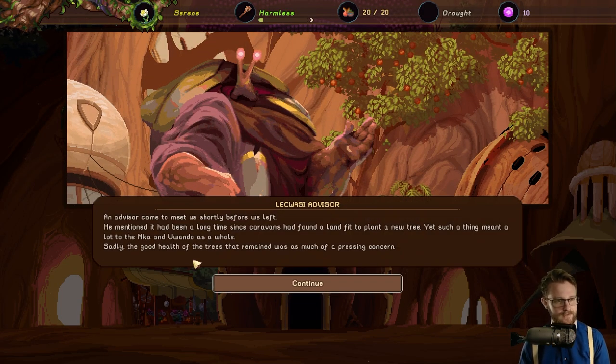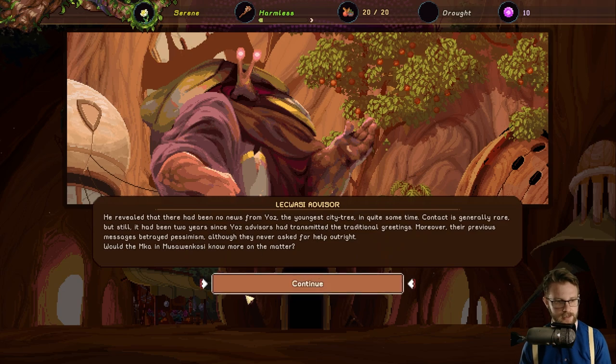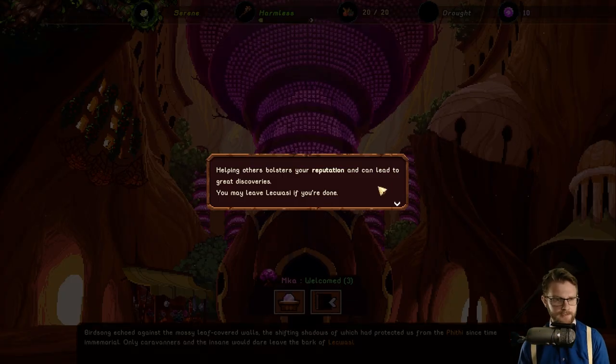There's a snail bro character! An advisor mentioned it had been a long time since caravans had found land fit to plant a new tree, and there had been no news from Yaz, the youngest city tree, in quite some time — two years since their advisors had transmitted the traditional greetings. Go check it out. Helping others bolsters your reputation and can lead to great discoveries.